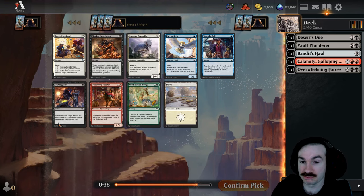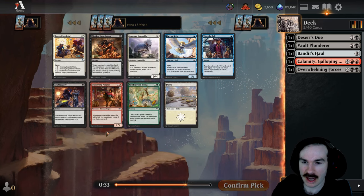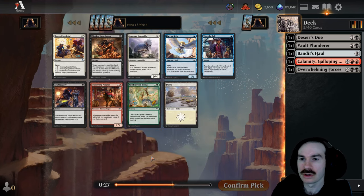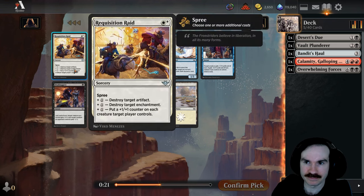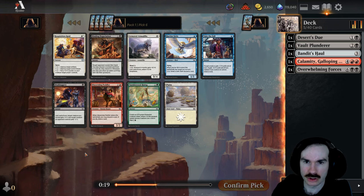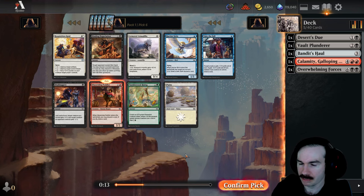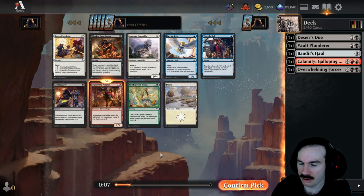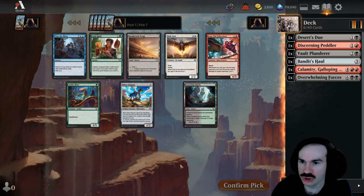Skullduggery is legitimately pretty good removal — you can get serious two-for-ones out of it for one mana as a common. Discerning Peddler lets you rummage, which is not bad. If you're looking for a land or you're getting flooded it can be quite good. There's also Requisition Rate. I might actually take the Peddler over Skullduggery — given that we already have some expensive dudes, I'm thinking if we're not playing ramp, we should play stuff that loots or rummages.